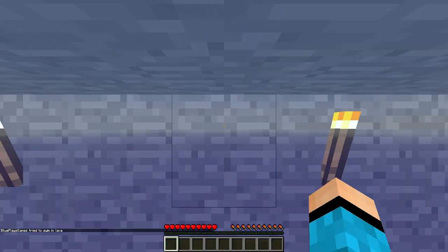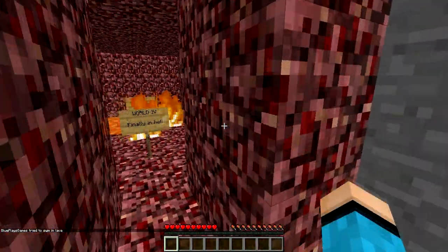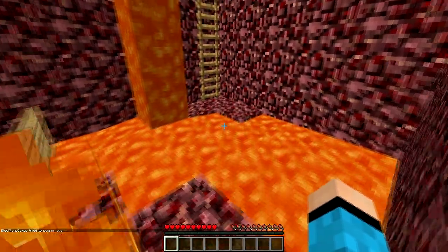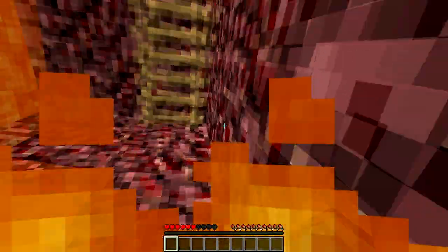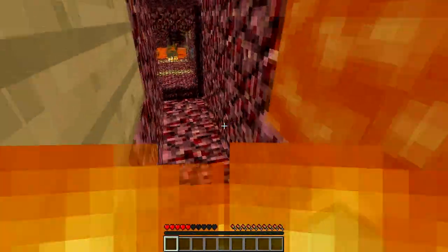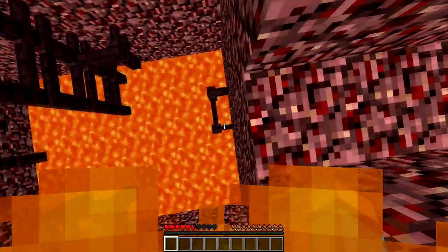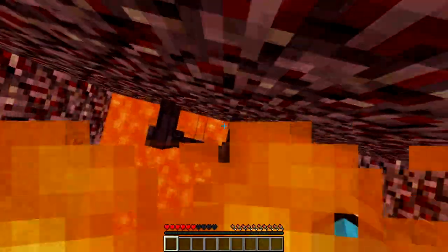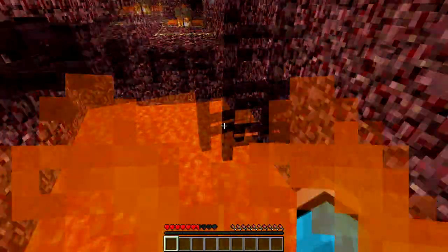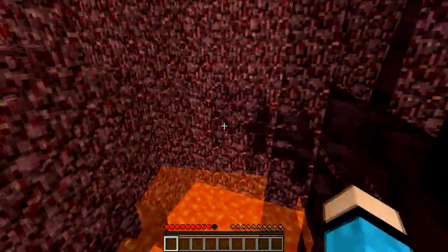There's a slope where we could have probably jumped onto. I got this. No, don't get out of there. MLG lava swimmer — that's me. Too quick for you.